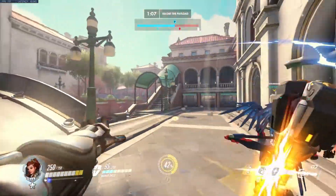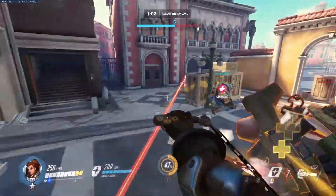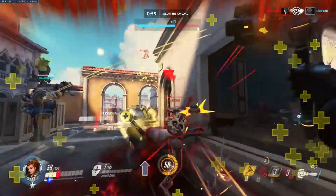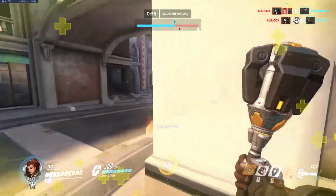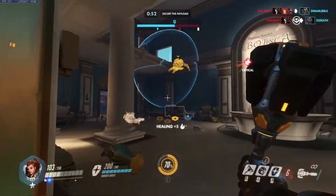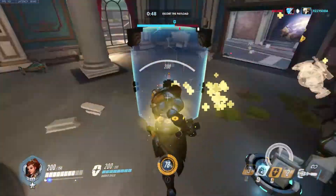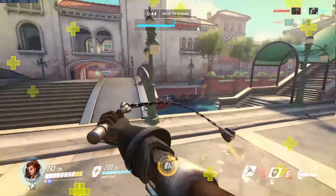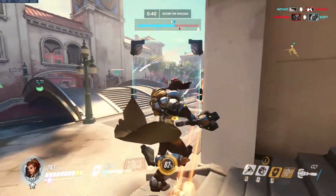We're sort of in tank mode at the moment. We whip Roadhog in the corner — we nearly get a stun but not quite. We try to whip and get out of the way there. We're just on danger mode here. Winston needs a heal. We get Roadhog out of there. Now we pull back. Roadhog is going to push. Ash is top right and needs a heal — there we go.